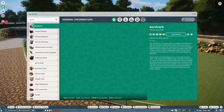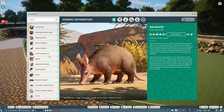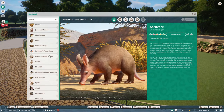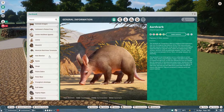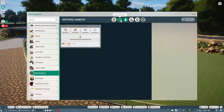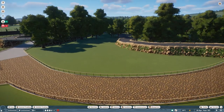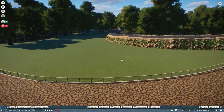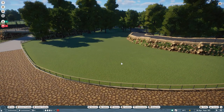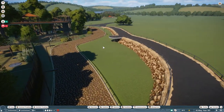I was thinking maybe a kangaroo — let me check under K... yes, red kangaroo. Although actually a kangaroo might be able to jump over that — let me see what barrier they need... better than three meters. Okay, maybe no kangaroo, otherwise they're just going to bounce out. But anyway, you get the idea — something will be going in here.